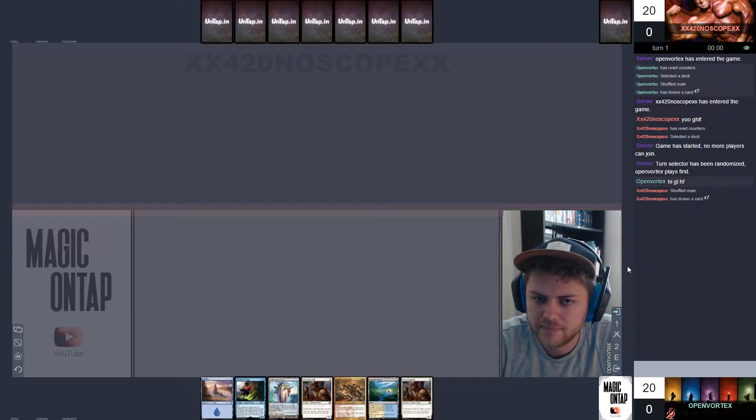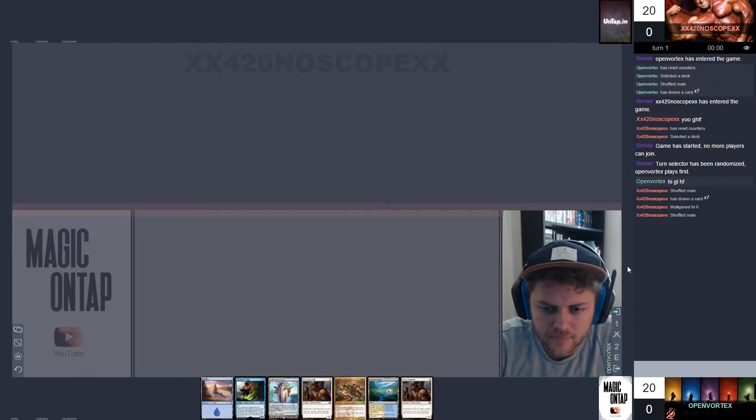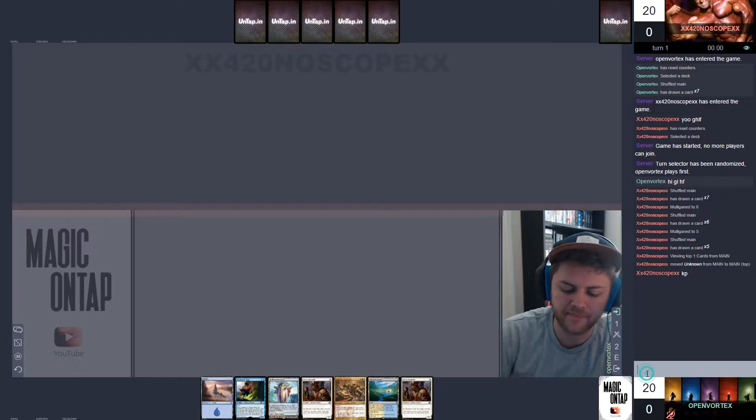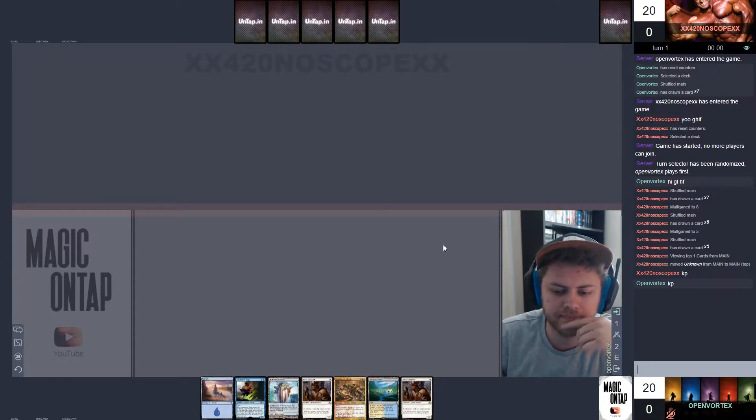So first off what we'll do is we're going to start off with turn 1 and we're going to play the Hallowed Fountain. We're going to play Descent of the Field — love it in the picture. We'll take 2 life and we'll probably go to Stern Constable. We're going to see whether we're going to go first or second.